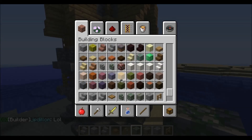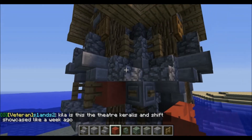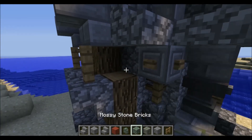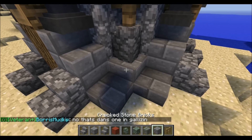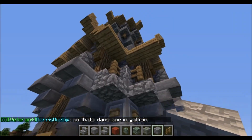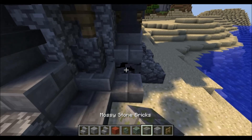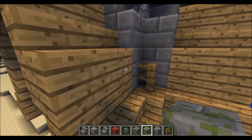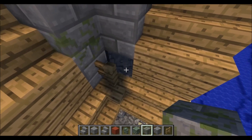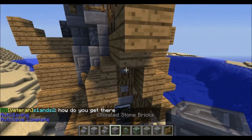All the blocks that support randomization — like the mossy blocks and cracked stone bricks — use them. You can place a cracked stone brick there, there, there, there. It looks like all the pressure from the pillars cracks the stone brick. Not that one, because that would be too obvious — so there's a mossy cobblestone in there instead.